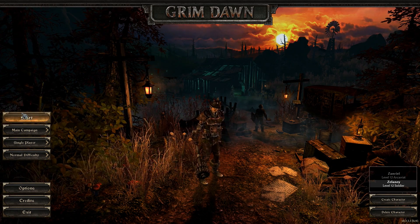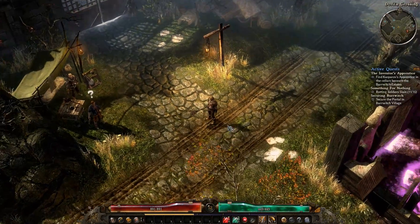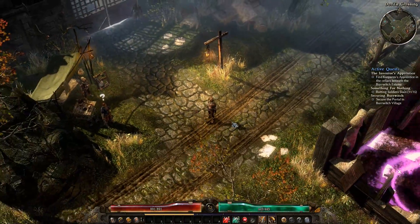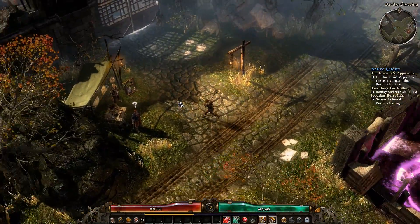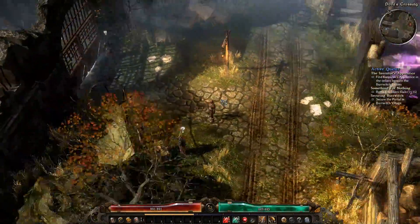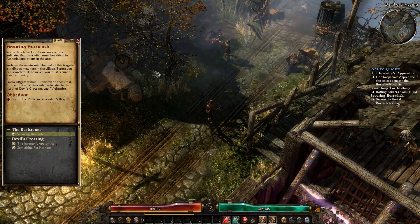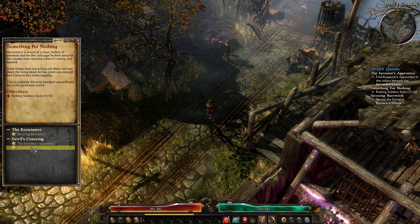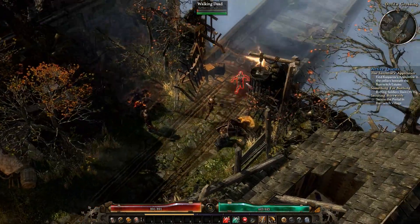I'm just going to go ahead and jump in here and show you what it looks like. As you can see, it's your typical top-down action RPG style. One thing that makes this title unique from a lot of the others is you can rotate your camera — middle mouse button, or you can use keys on the keyboard. That's kind of neat. Here's your quest journal — you've got some quests you can do. And enemies respawn whenever you create a new game.